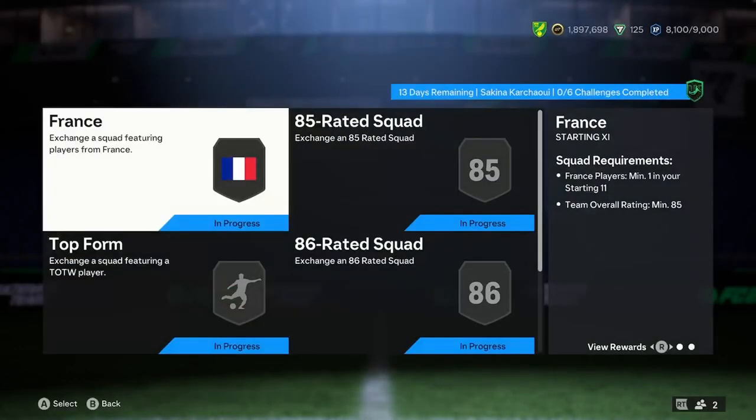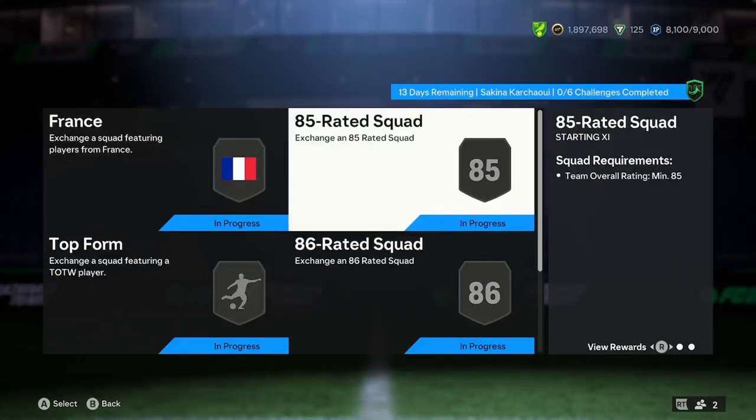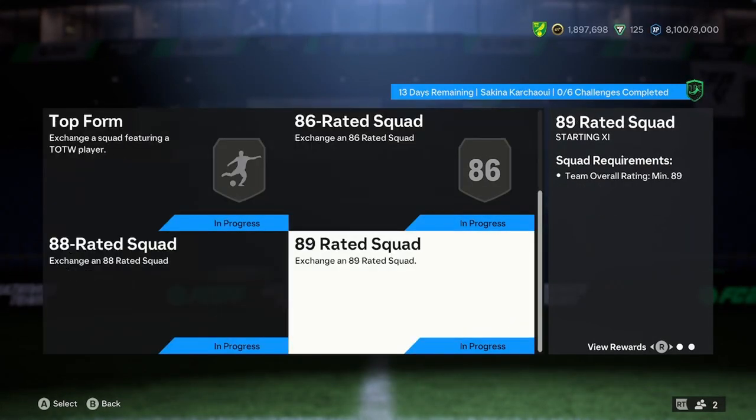The price for the 5-star weak foot version — which is probably the better card, considering you don't really want your left back to have 5-star skills — requires an 85, 85, 86 Team of the Week, 86, 88, and 89.